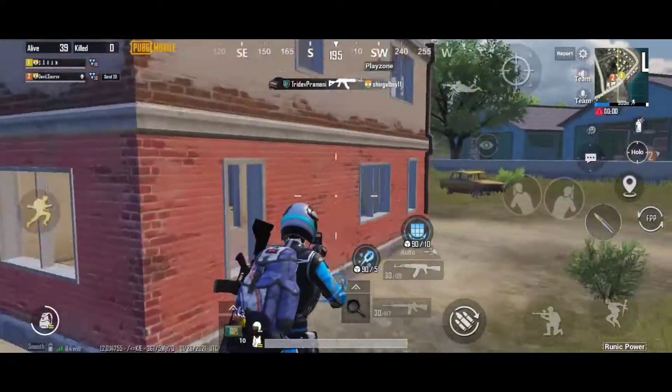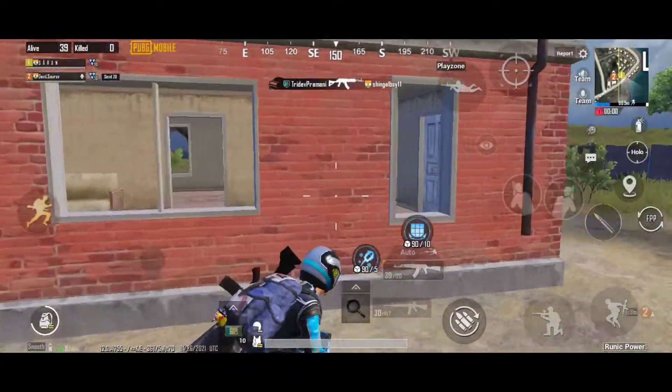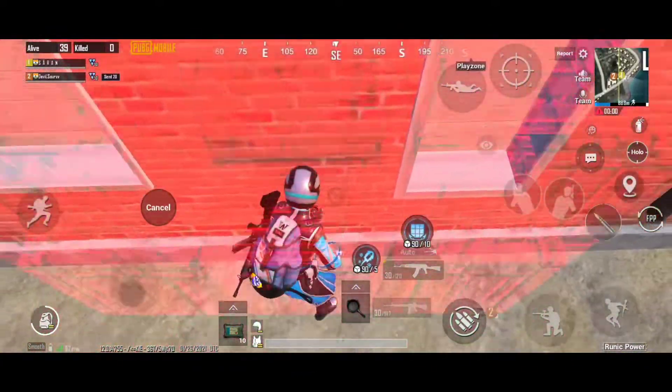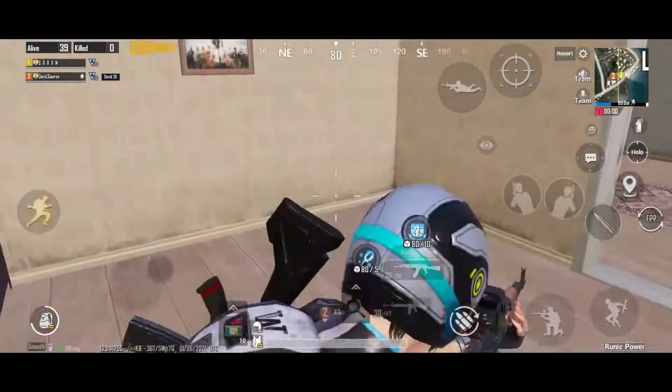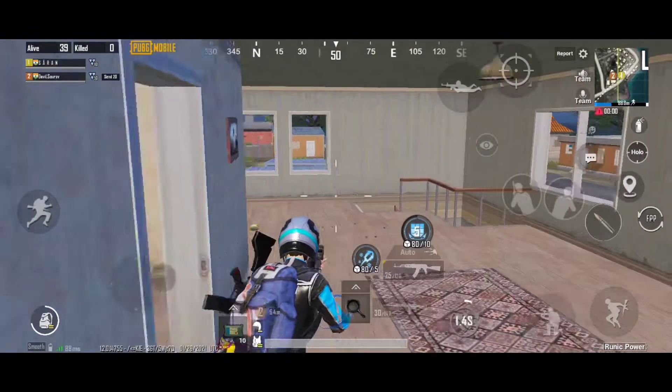First floor, you can select your enemy. First floor, you get a drop in your face. In this side, you can select your enemy. If you are in this room, let go and select your enemy.